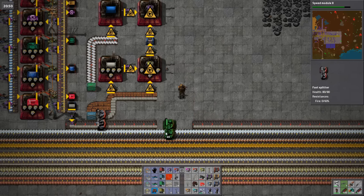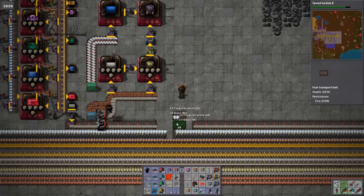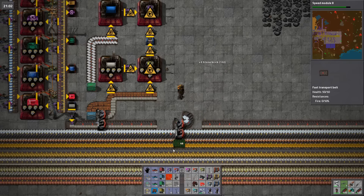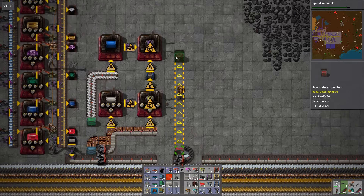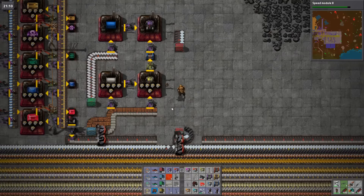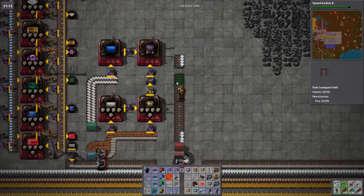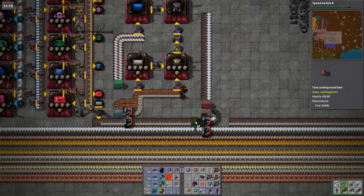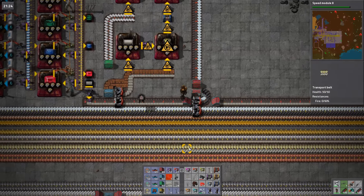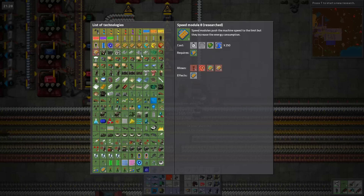Don't use those, use the red ones. I need to do that — so there's glass. You know what, I'm just going to do that and run this up. OK, glass — I need steel, I need electronic circuit boards. There's the steel, there's the steel there. Two module eights.